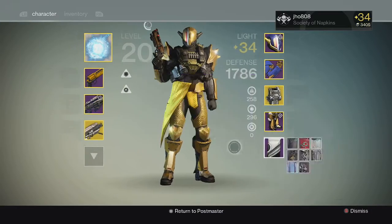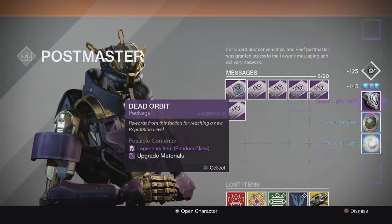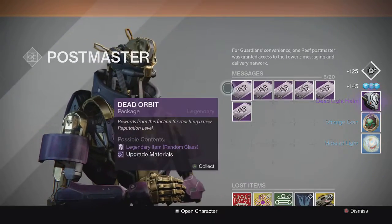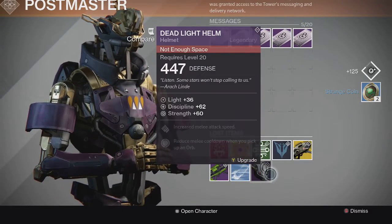I've got the Dead Orbit class item equipped so I get more rep toward it. Let's get into it. First one we get a Dead Light helmet, a strange coin, and a modalite — not what we're looking for. Next one we get two strange coins and another Dead Light helmet. That's not good.